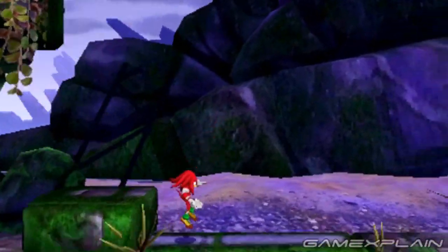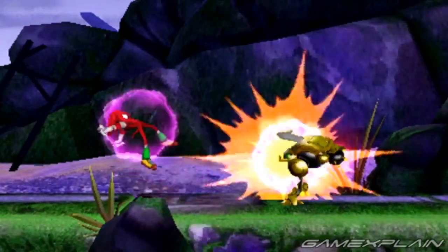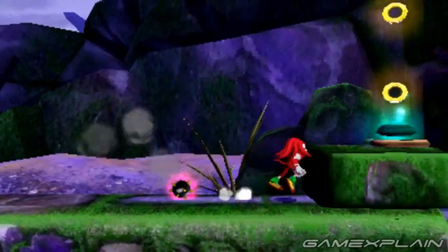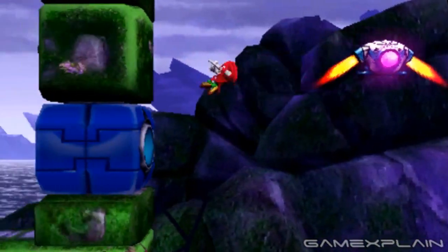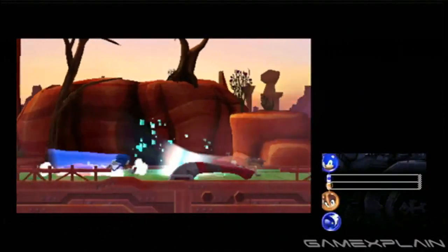While Sonic Boom Wii U uses hub worlds to connect everything together, Sonic Boom 3DS uses the more conventional world map. And that map is what you'll use to access the 3 different types of levels the game features: Adventure Levels, Tube Races, and Rival Races.